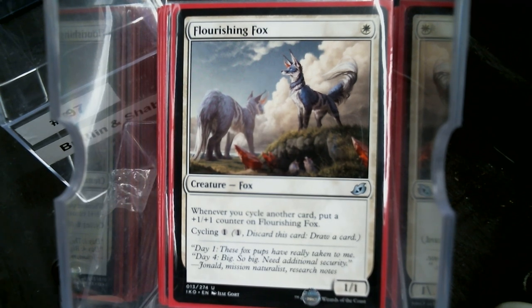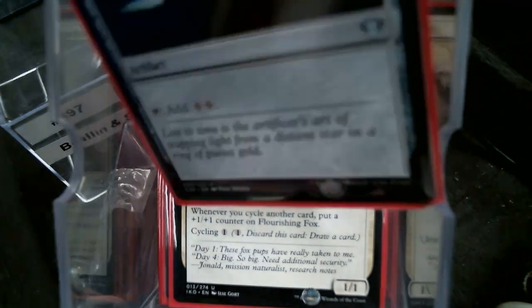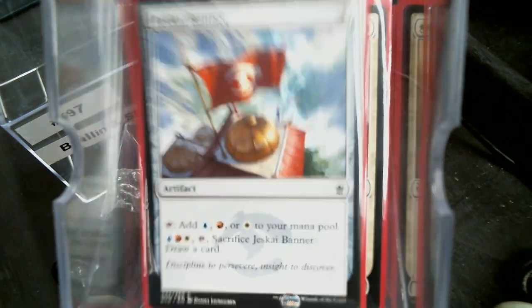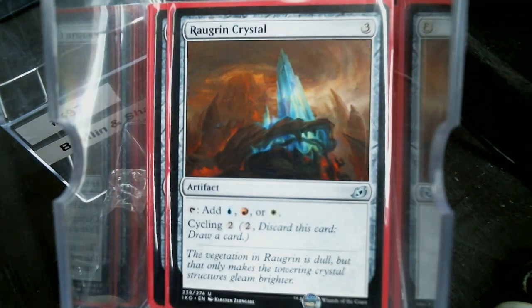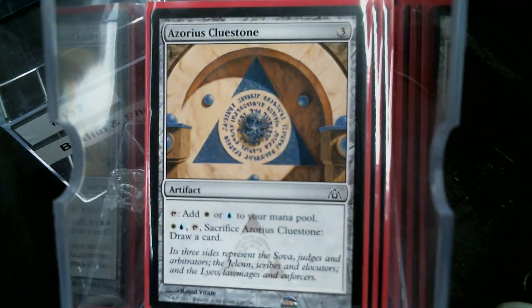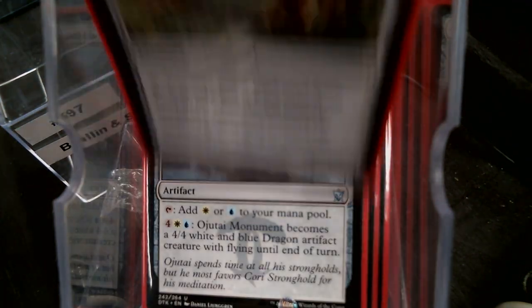We are playing three colors. We've got a Sol Ring, a Jeskai Banner, an Izzet Signet, a Rogue's Censer, Bonder's Ornament, Azorius Cluestone, Ojutai Monument, and a Walking Atlas for mana support.